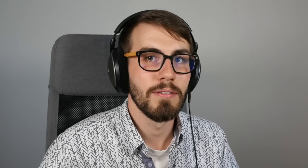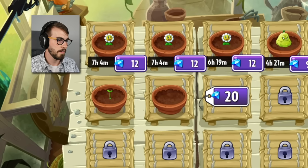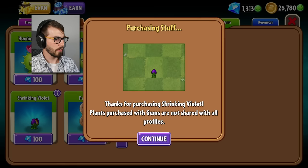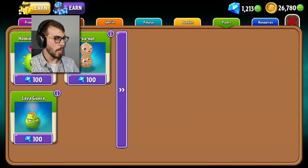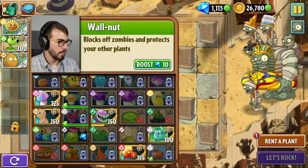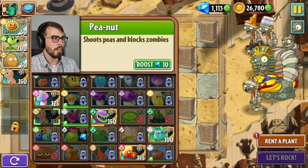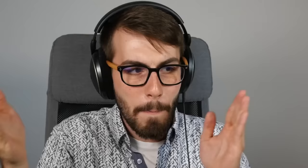We have another plant — it's an electric current. Let's go for the shrinking violet and the peanut. I'm really curious about the peanut. What does this little guy do? The peanut shoots peas and blocks zombies — so it is a cross between a walnut and a peashooter. Portmanteau! This is so ridiculously OP, my god. What a plant. I'll put you right here.